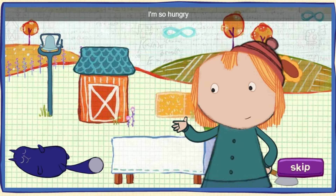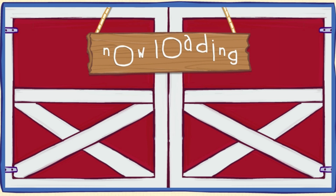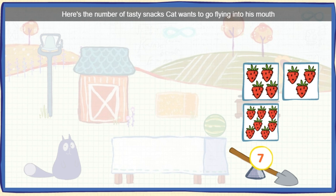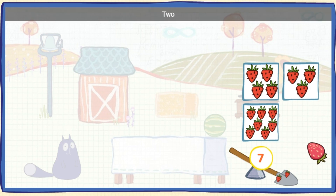I'm so hungry! We need some snacks for Cat. Here's the number of tasty snacks Cat wants to go flying into his mouth. Could you click on the box that has this many snacks? One, two, three, four, five, six, seven. Seven strawberries.